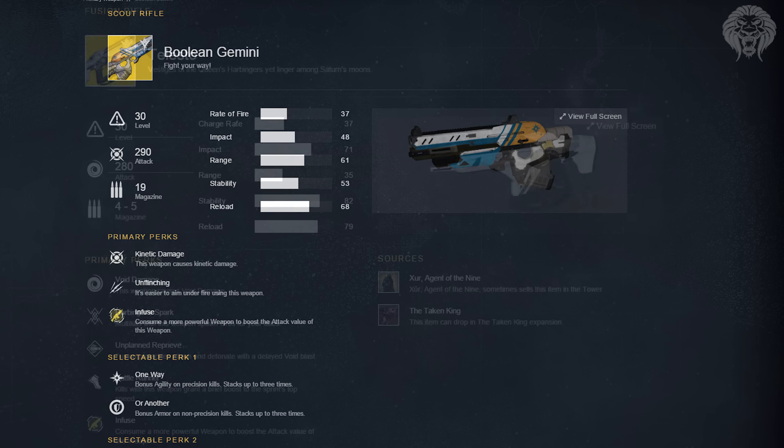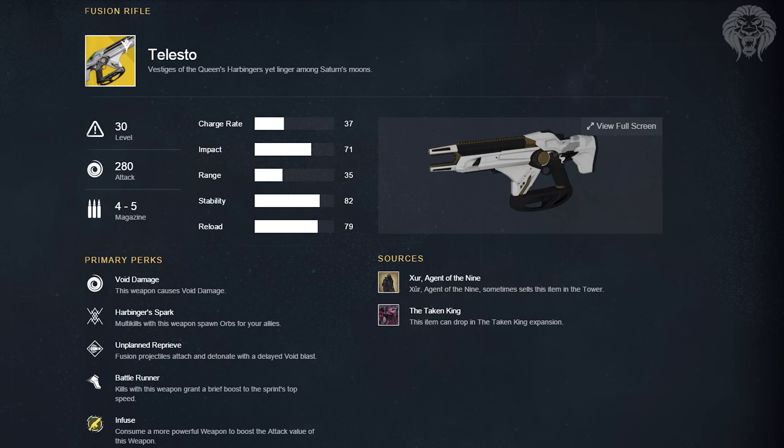Into the special weapons, there's Telesto — a void fusion rifle. Its perks are Harbinger's Spark, where multi-kills spawn orbs for allies; Unplanned Reprieve, where fusion projectiles attach and detonate with a void blast — essentially an explosive fusion rifle; and Battle Runner, where kills briefly boost your sprint top speed for increased mobility.